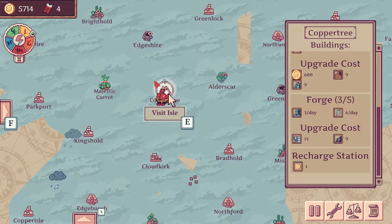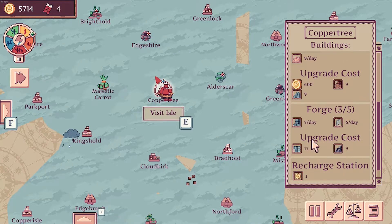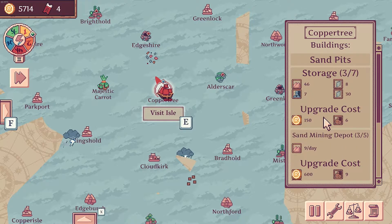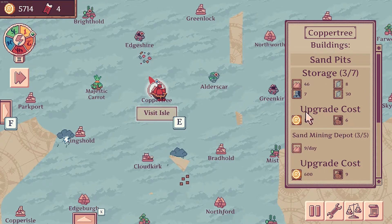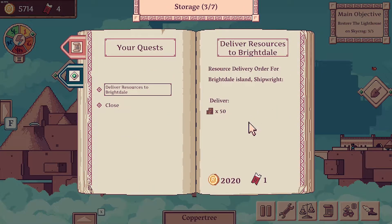Once it's there we can actually stop. So we don't want to upgrade the forge anymore — we're already maxed out on resources. We do want to upgrade the sand mining depot, and we want to upgrade the storage as well, seeing as we're setting this up to be our key point in our caravan empire. Right now it's upgrade the sand and build the caravan office, which we can now do.